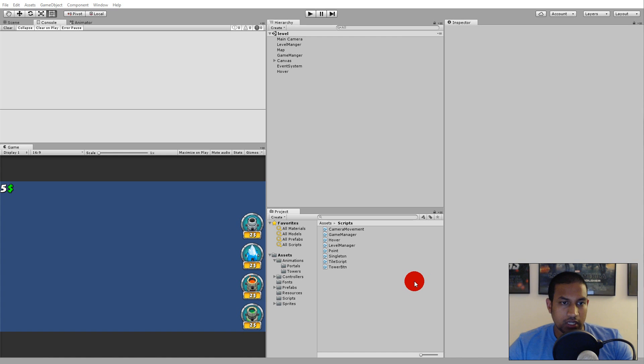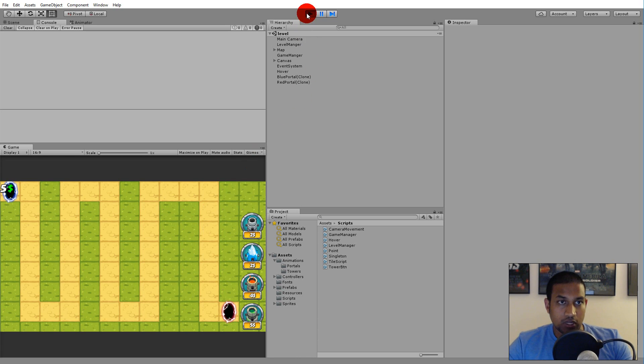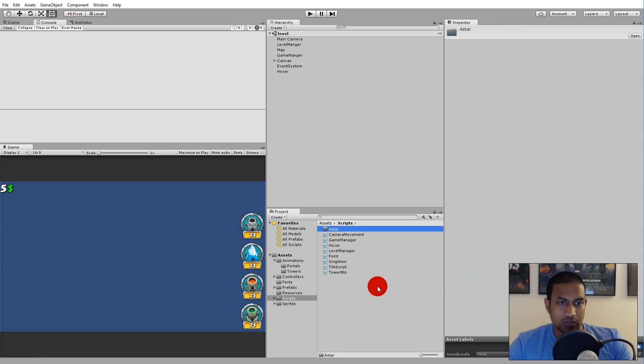First of all, we need to create a couple of classes. If you remember from the previous video, we had to divide our grid into nodes. So go to your scripts folder, right-click and create a new folder called A Star, to separate the A-Star classes from the rest. It makes it easier.